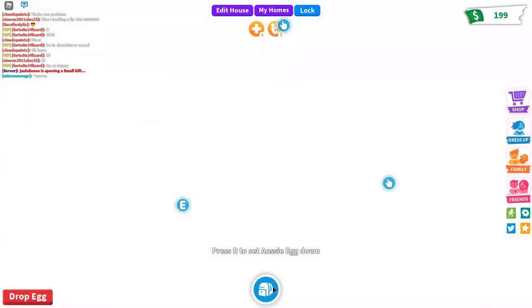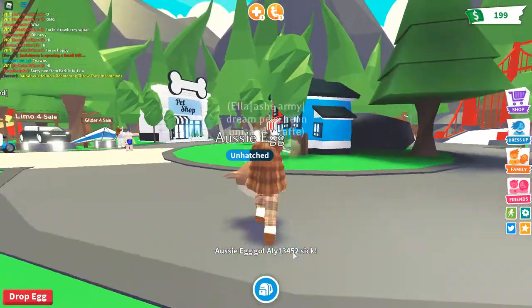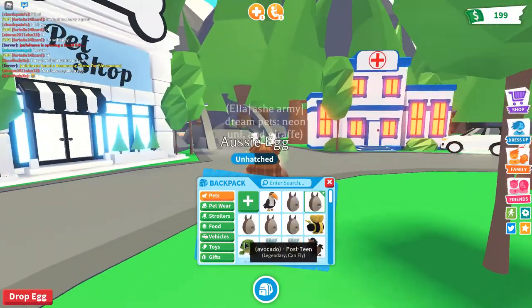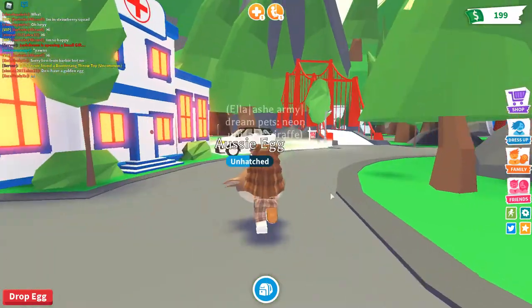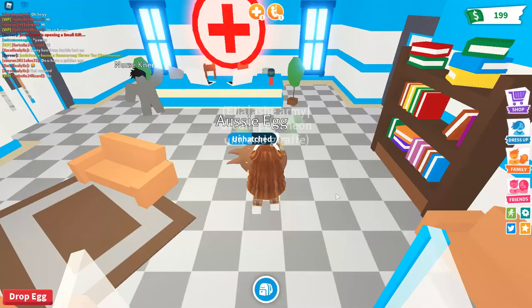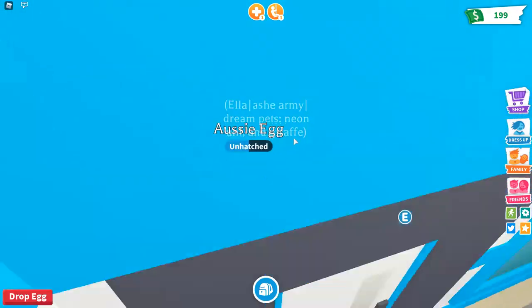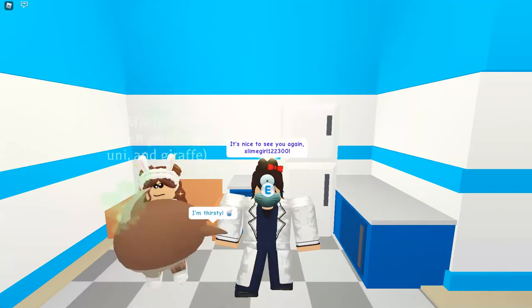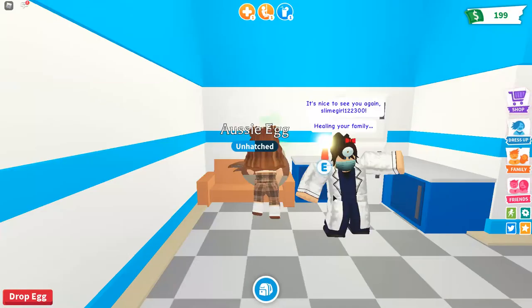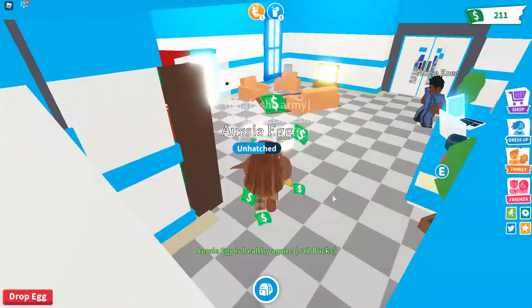Let's teleport to gifts. Maybe we can get a legendary out of some eggs. I really want a kangaroo now because I already have a turtle — if I could get another turtle that'd be nice, but a kangaroo would make me so happy because then I'd have both legendaries out of an Aussie egg. I'm happy with anything honestly.